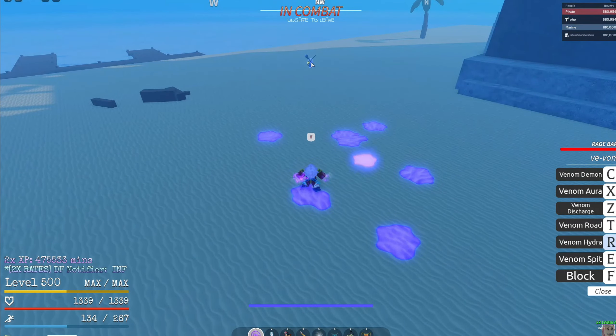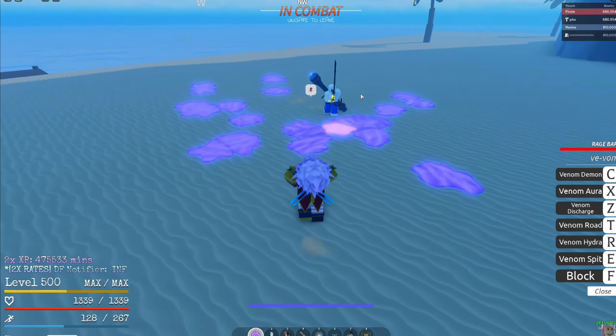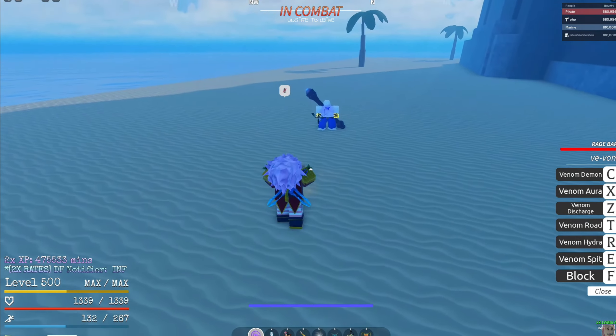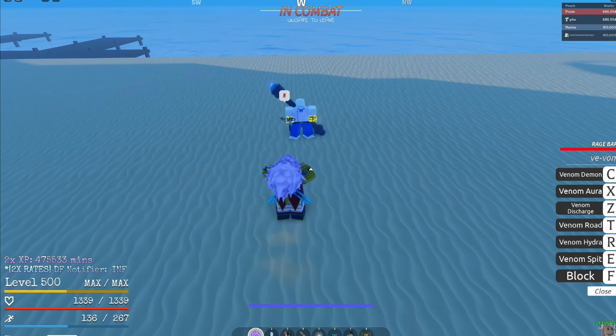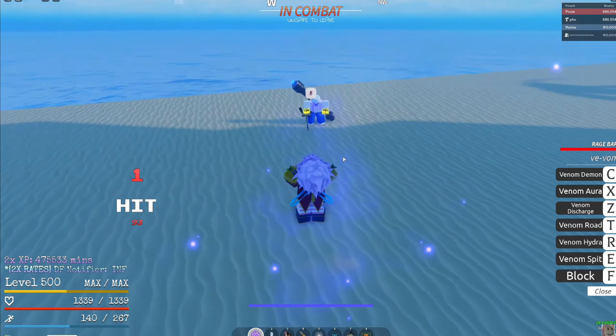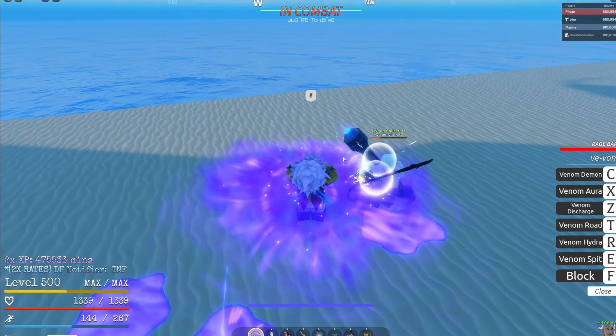Okay, that's just transportation - Venom Road - so that's pretty good, it's like Yuki's transportation skill. Look at how much damage the poison aura does. Oh no - that charge, is that a second guard break? What the hell, this fruit is crazy.